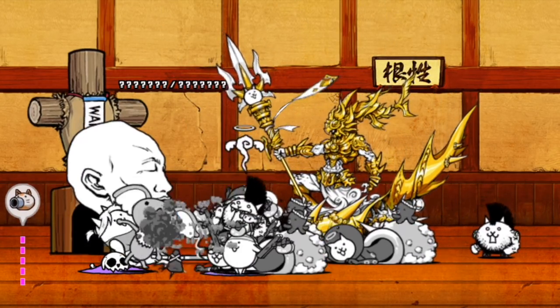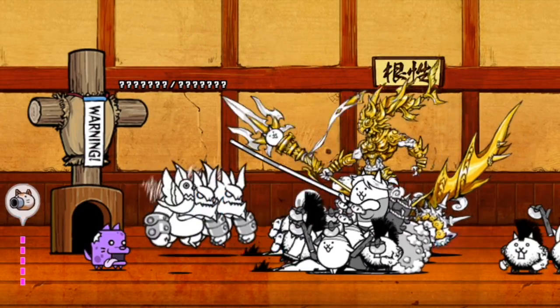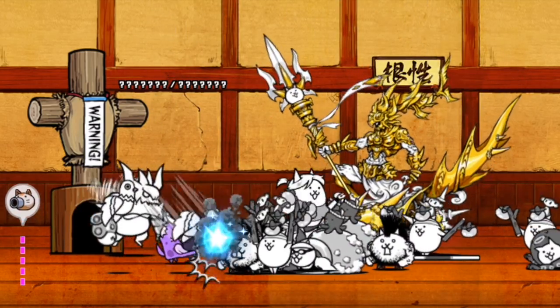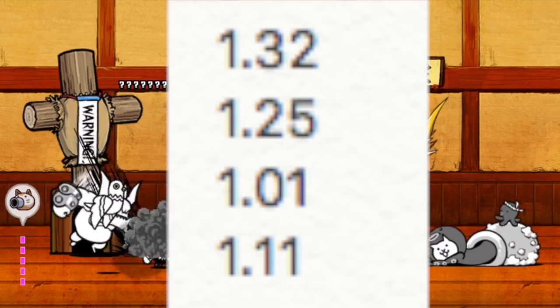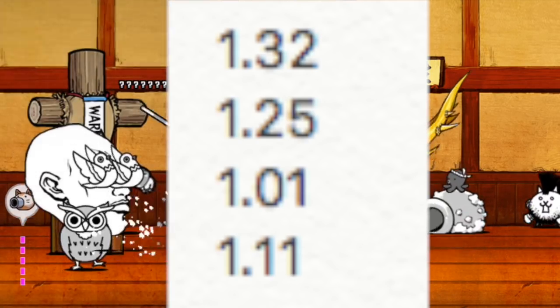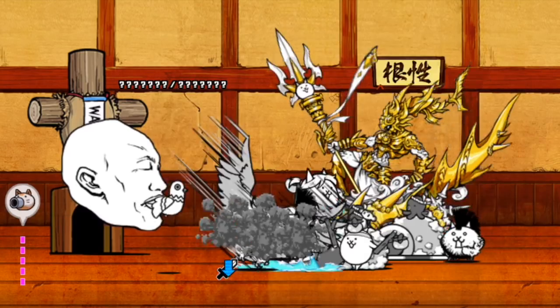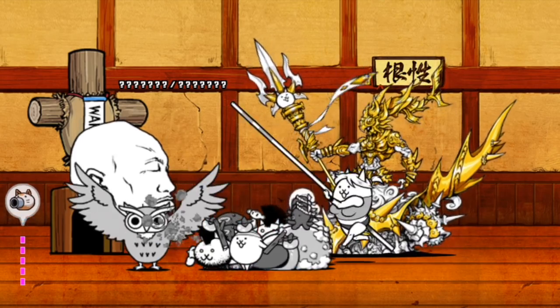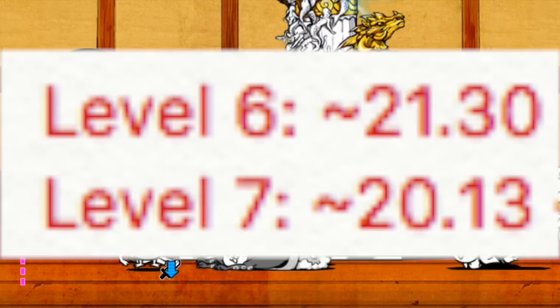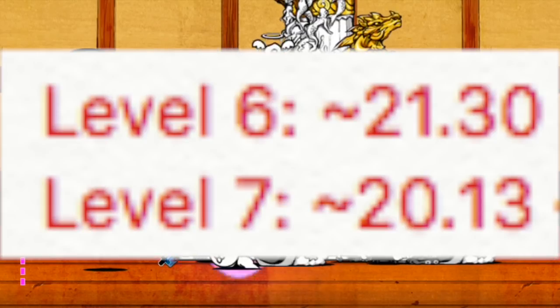Luckily, I found another way to do it. What I did was level 2 minus level 1, level 3 minus level 2, and so on to get the differences in time. That allowed me to aggregate the differences together. From level 1 to level 5, the differences between each level go as follows: 1.32 seconds, 1.25 seconds, 1.01 seconds, and 1.11 seconds. I added them all together, averaged them, and got 1.1725 seconds. So what I did was subtract that from the level 5 time to get the rough level 6 start-off time, which is 21.3 seconds. And for level 7, subtracting the average again gives us 20.13 seconds.